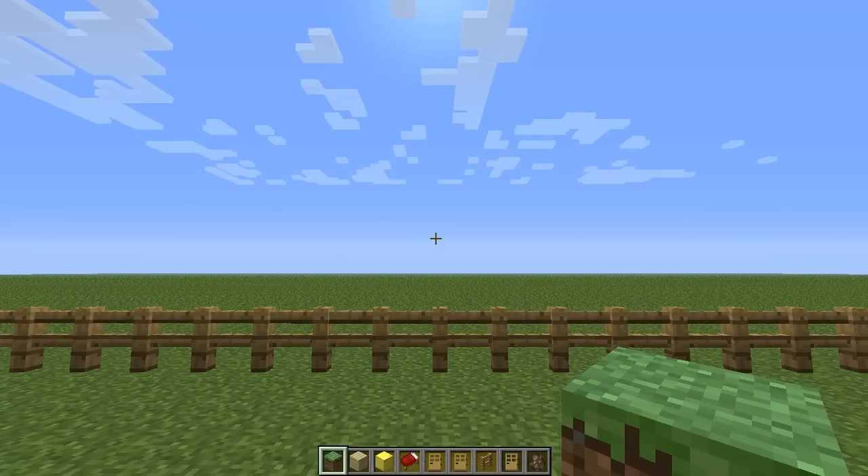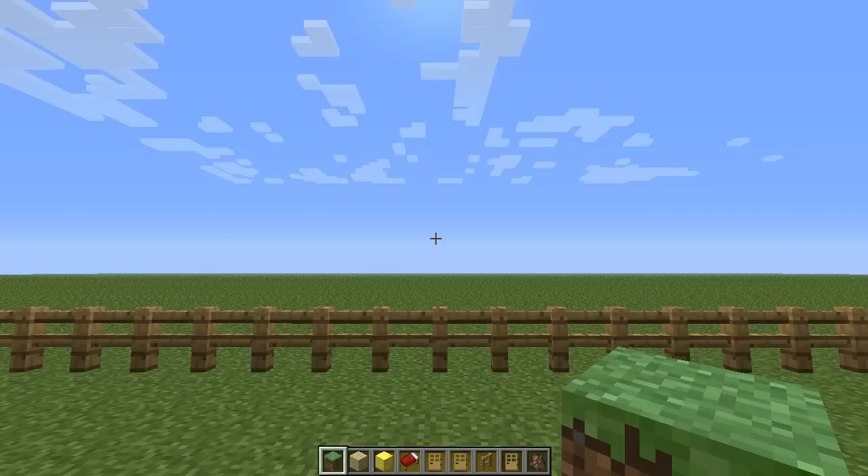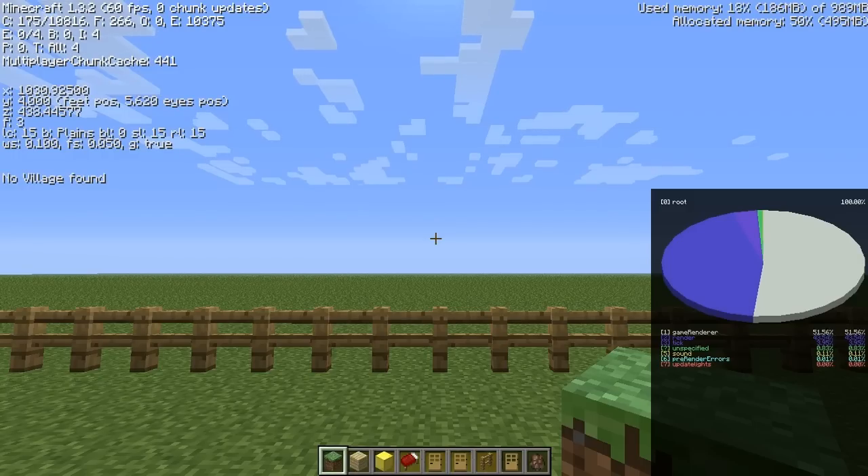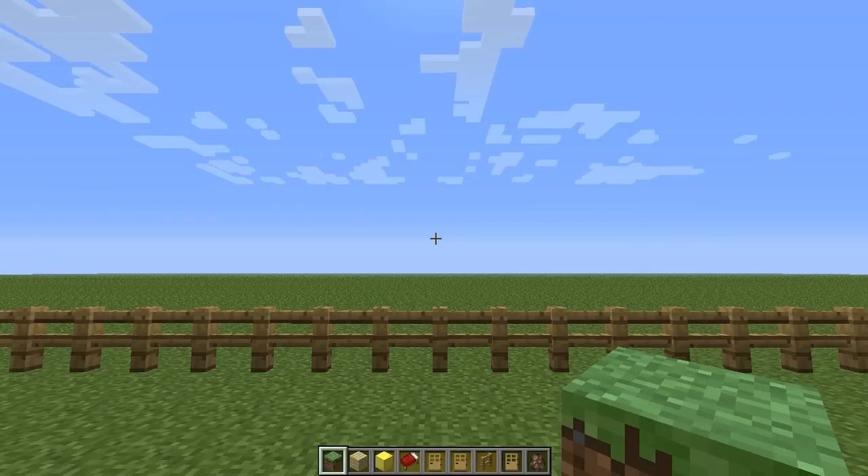I'll put a link in the description to that thread. I've also installed a mod called Village Info by Trunks — a great tool that when you press F3, you can see info like 'no village found,' how many houses you have, and details about the village. So let's get into it — this is how villager breeding actually works.